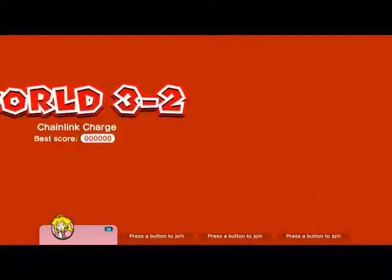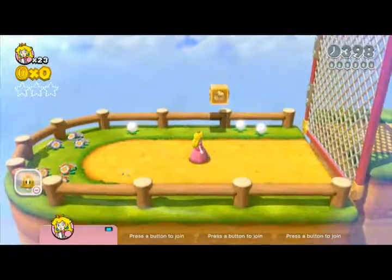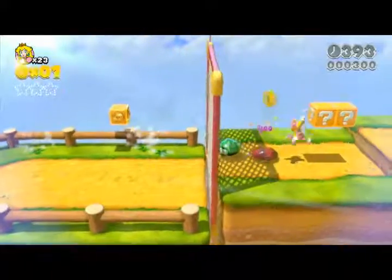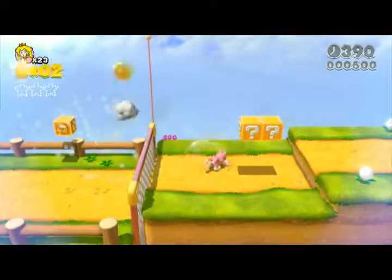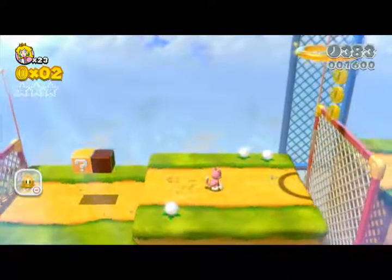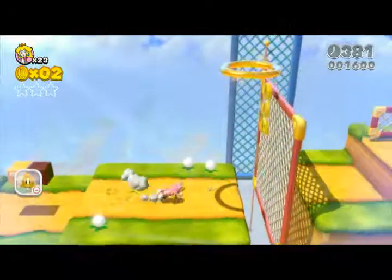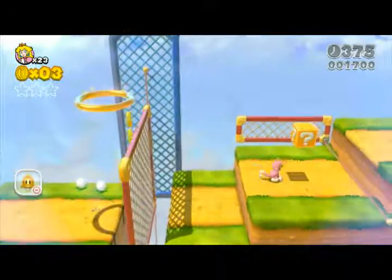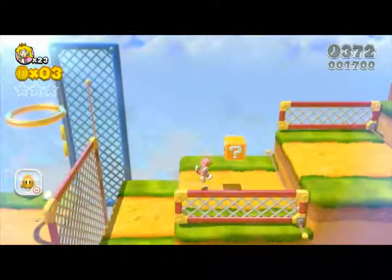We've just done the first level so now we're going to do this one. Put your catsuit on if you've got one. The level will give you a catsuit and you will need one. There's a catsuit in here. You will need a catsuit if you want to do this level in terms of getting all the stars and the stamp.